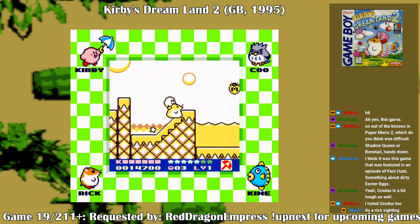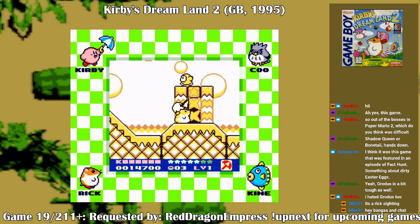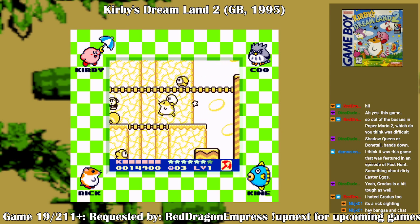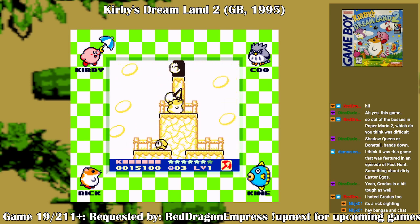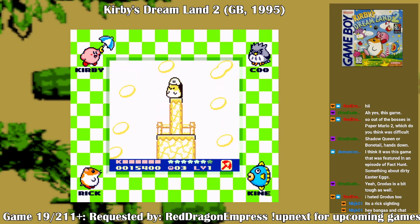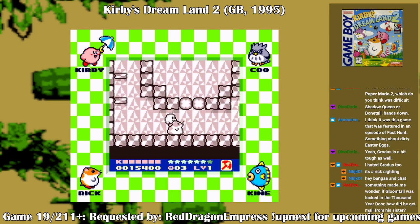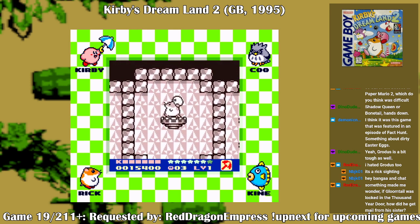The cool thing about the animal buddies is it actually changes Kirby's special power. Like sometimes it'll be advantageous to use a certain animal buddy, and other times don't use an animal buddy — depends on what you need it for. I guess we can go for all the rainbow drops; there's only seven of them in the whole game.